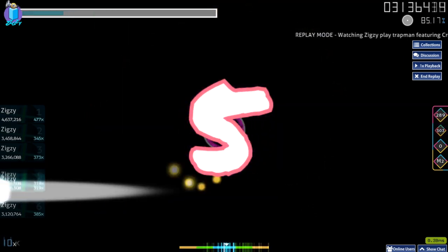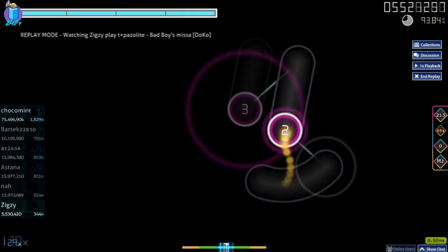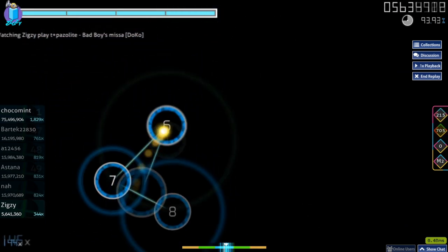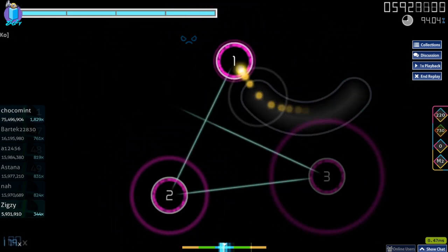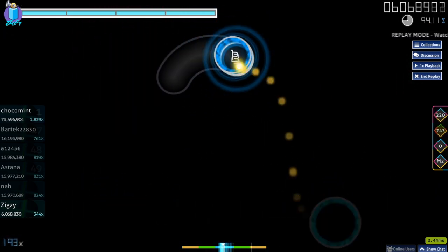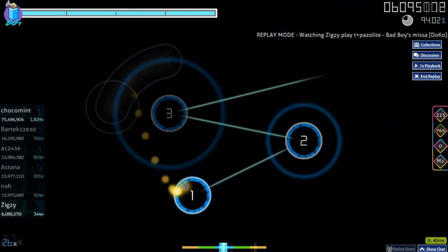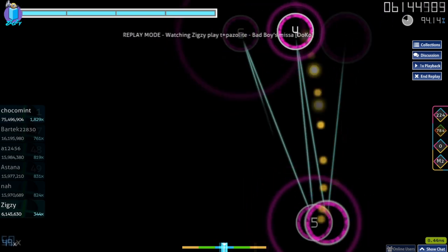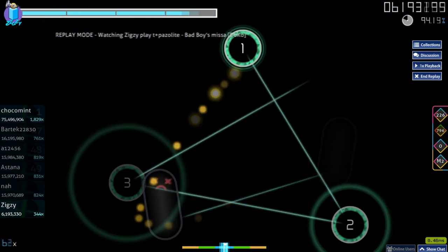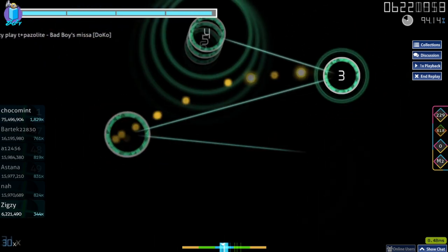Now onto the last step — Step 5. This step is to simply repeat the previous 4 steps with a new goal once the previous goal is reached. If you can finally get A ranks on high star rating maps and that was your goal, then either move on to getting higher accuracy A ranks, or S ranks, or work on getting A's on even higher star rating maps. Find whatever is most enjoyable for you, and don't be afraid to take breaks from reaching your goals. Lastly, I want to remind you to enjoy the game and keep in mind that this is just a game.